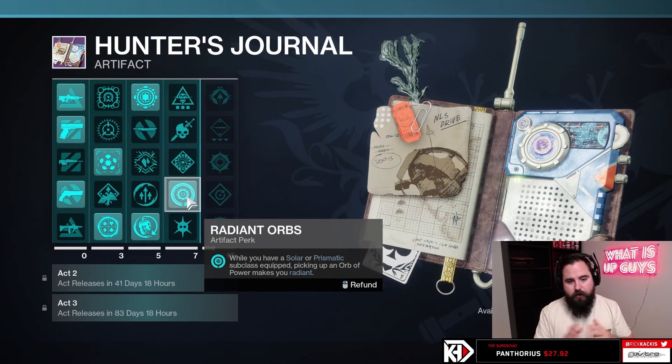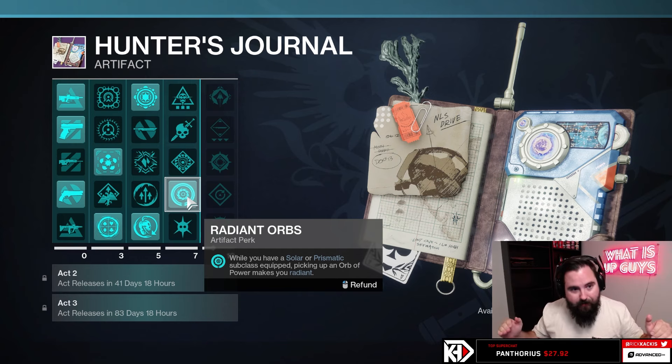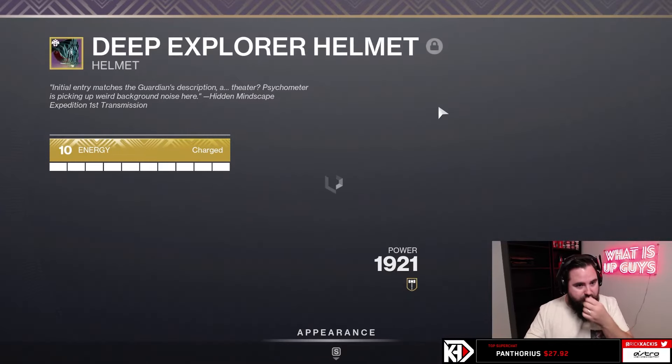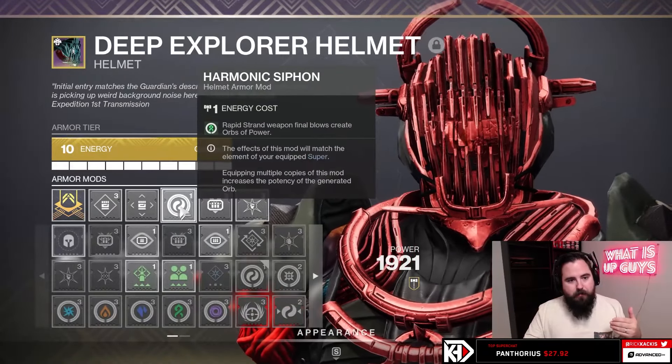Last early game pick — if you can — Radiant Orbs. Play Prismatic, pick up an orb, and you get Radiant. That is insane, so good, game-changing. I'm now making sure to put on some stuff to get me Radiant.